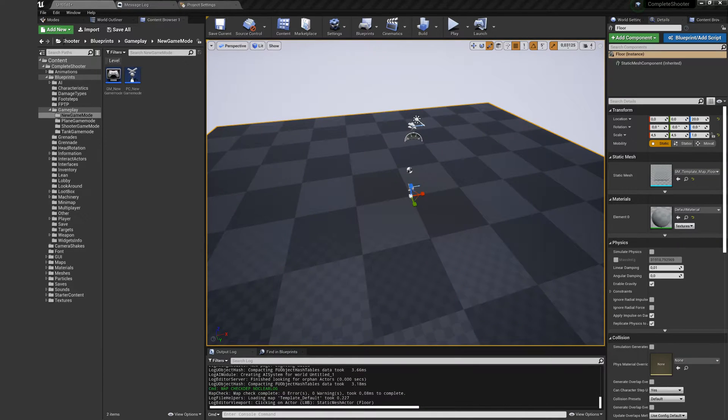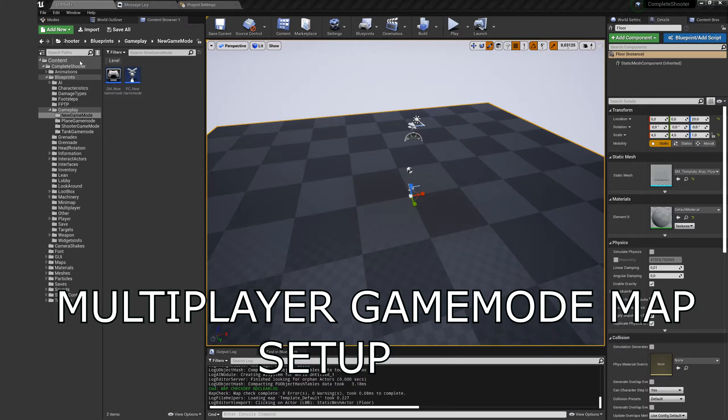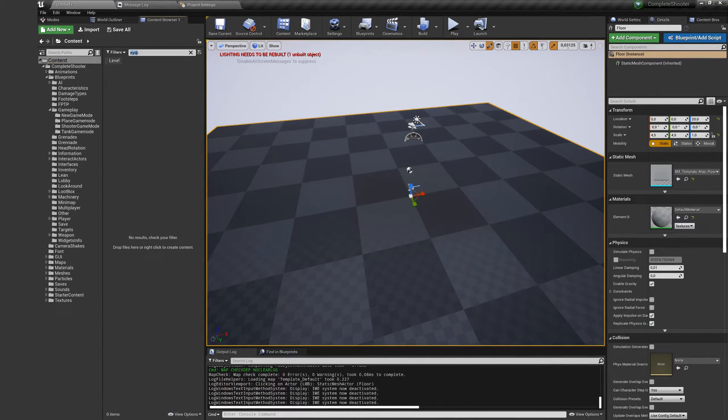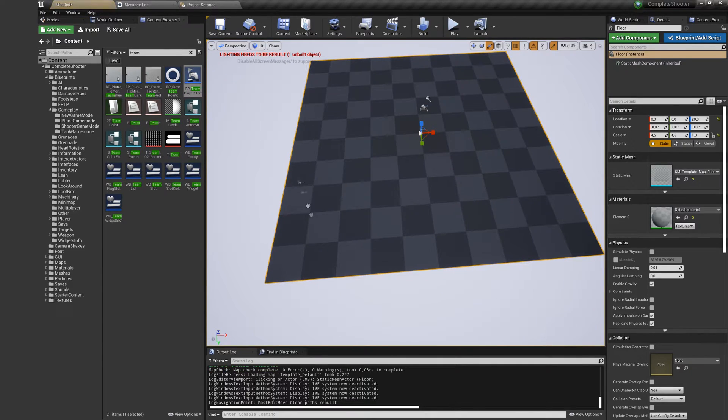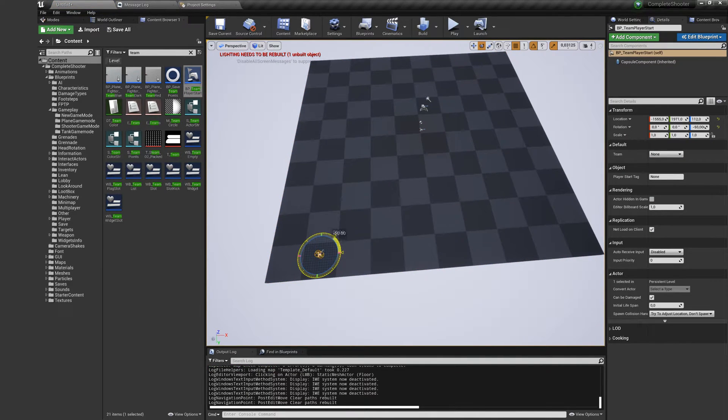For any gameplay map, you need to have a gameplay game mode and gameplay player controller, or a child of it. Here you have created a child from the gameplay game mode and player controller. Later, I will show you how you can modify them.